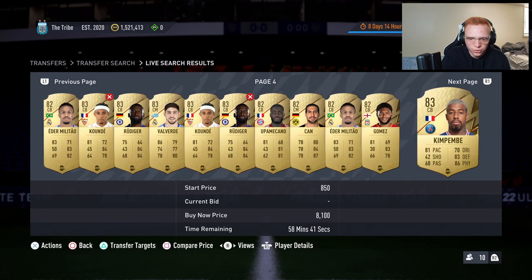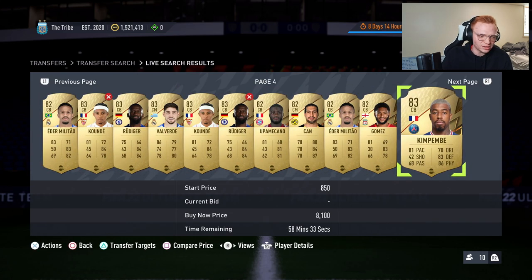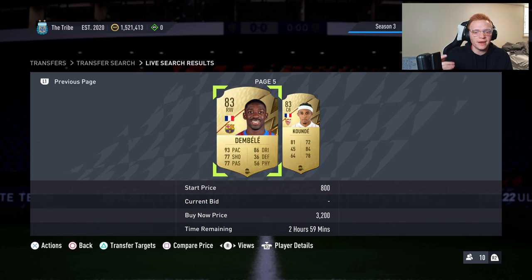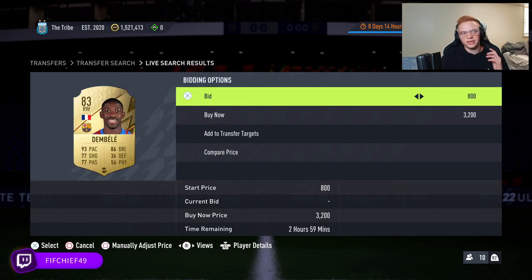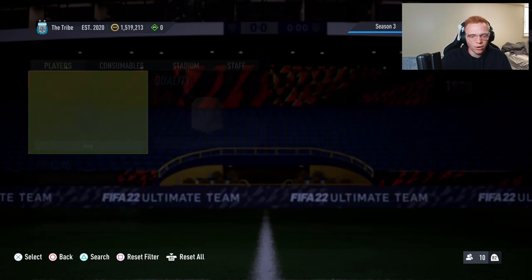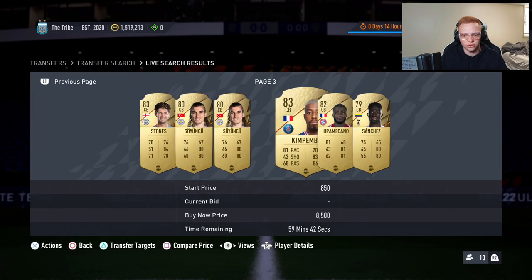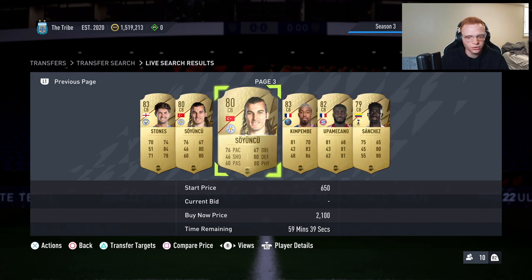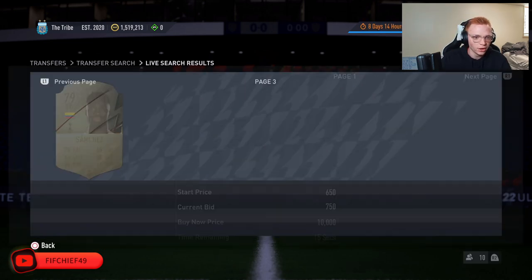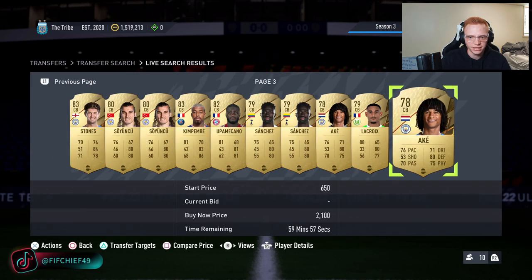For example: Kunde got bought for 3.2, Rudiger for 2.1 — not a great deal — and Compemba goes about 8.4, so no profit there. Now, if cards are cluttering your filter with 800 bid prices, you can get them out by bidding on them — I'll bid 1100 on this Dembele and 1100 on this Compemba. After that, when you re-search the filter those cards won't appear because they're now over the bid price you're searching.